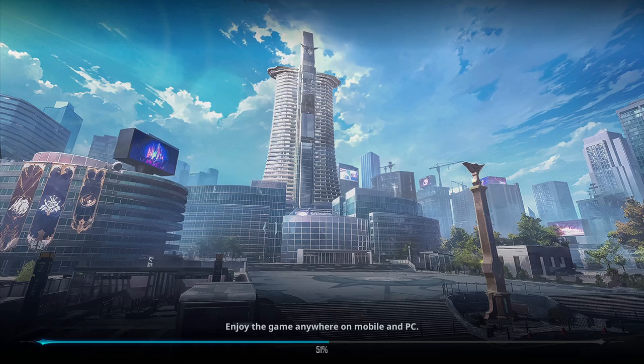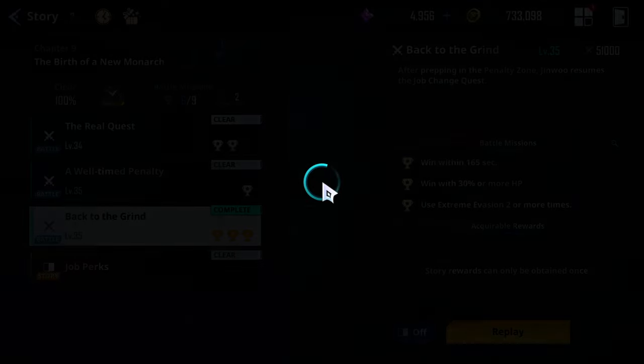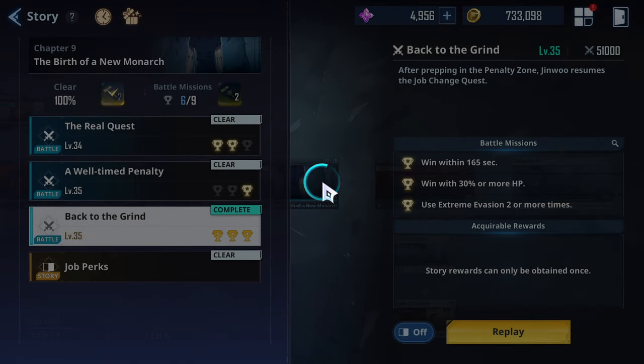One thing I've been asked a lot is how do you clear the last fight of chapter 9? I'm pretty sure it's right before you unlock your shadows, which would help a ton here. It's called Back to the Grind, and we're going to talk about it today.